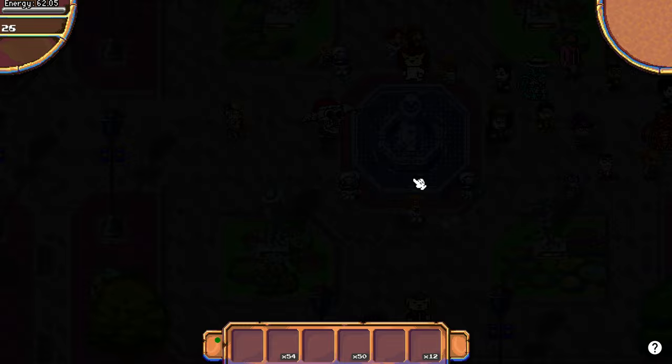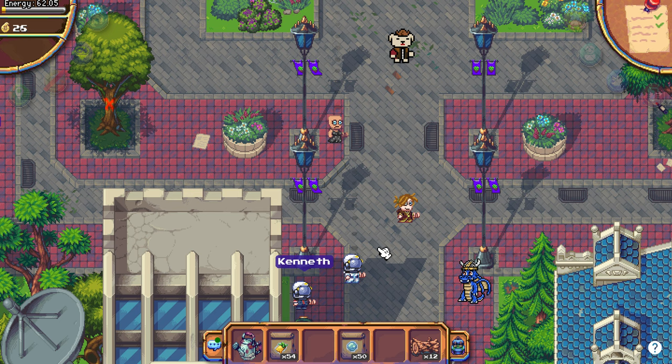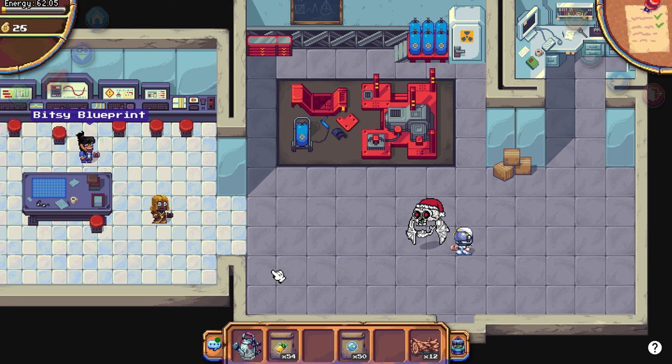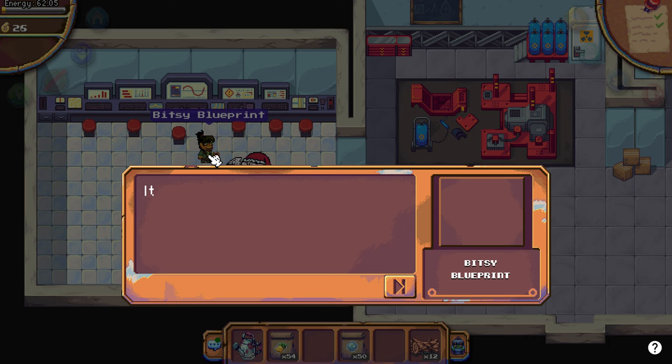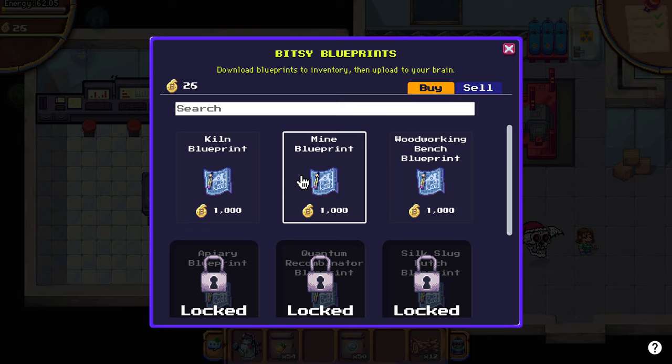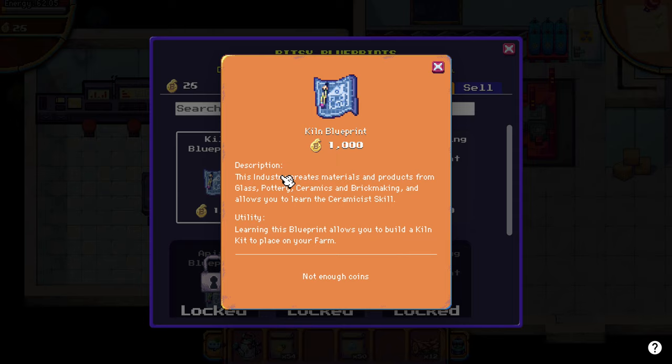Let's see if we have a blueprint for mining. So we have more in parallel, because one hour and a half is the longest time. Let's see if we unlocked it. I don't have the workshop yet. You can make in your own farm - mines and blueprints.